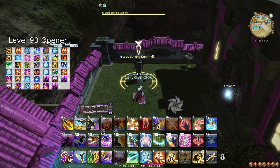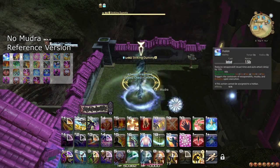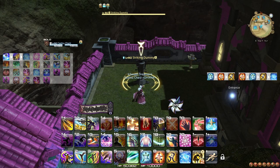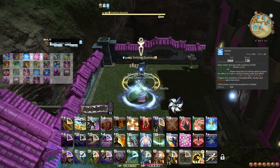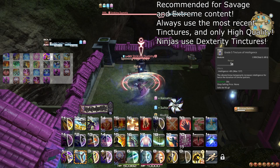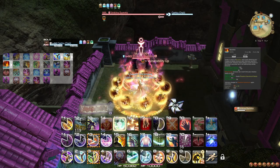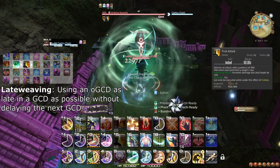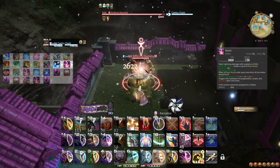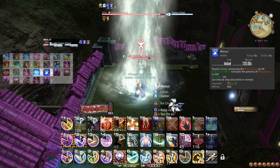Up to 13 seconds before combat starts, prepare the Mudras for Huton, and then 8 seconds before combat starts, cast Huton and Hide. Then 6 seconds before combat starts, prepare Mudras for Suiton, and 1 second before combat starts, cast Suiton and run towards the target, weaving Kassatsu as you do. Start with Spinning Edge, and if you intend to use a Tincture — a so-called Burst Potion — this is the time. After that, Gust Slash and weave Mug and Bunshin, and use Phantom Kamaitachi, late weaving Trick Attack. Now use Aeolian Edge and weave Dream Within a Dream. Then do Hyosho Ranryu, followed by Raiton, and then weave Ten Chi Jin and do Ten, Chi, and Jin, weaving Meisui immediately after the Suiton cast.